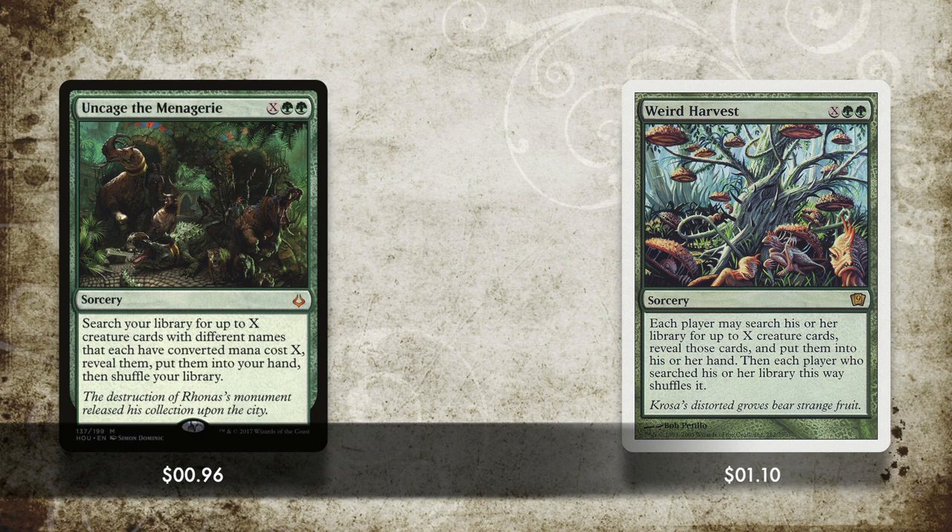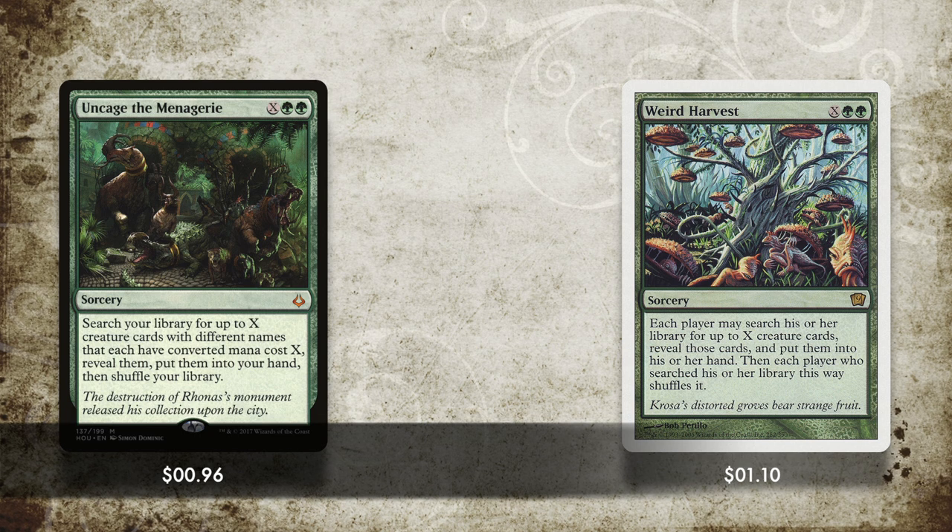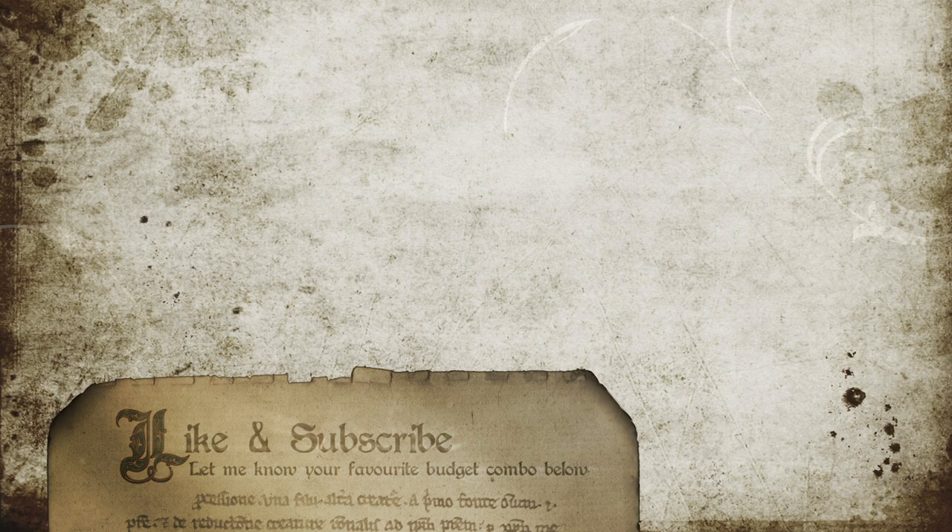Weird Harvest allows you and your opponents to go searching through your libraries for as many creature cards as you like — hopefully you are prepared for this and your opponents are not. So there we are: a nice cheap combo for infinite mana to upgrade your new deck with. You've now got all your basic lands into play; what you do from there I'll leave entirely up to you. As ever, if there's one of these infinite combos you'd like me to cover, just let me know in the comments below.